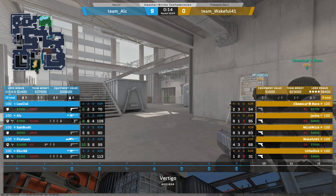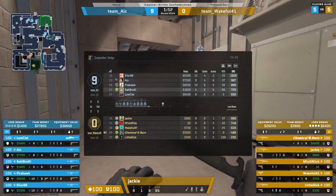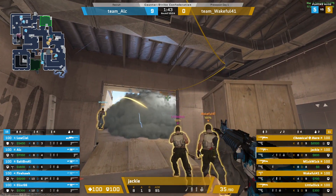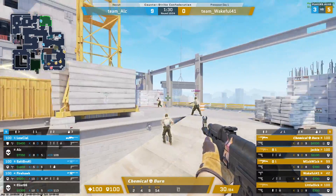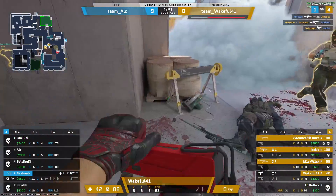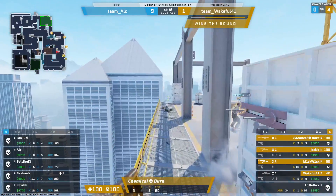UPS needs to stop instantly trying to rush into B ramp — they are taking so much nade damage every time, and even if they do get a pick they're instantly double traded out. It's just not working. They've gone A a bunch of times and gotten nated out, gone B and gotten nated out, gone mid and gotten nated out. They're actually just getting out-utiled. Jackie with a first initial kill onto elixir, mikwik and wakeful with one each in the elevator — it's all on to firehawk. And UPS secure a round finally, here on round 10.